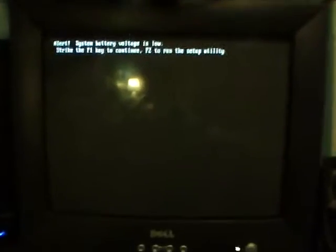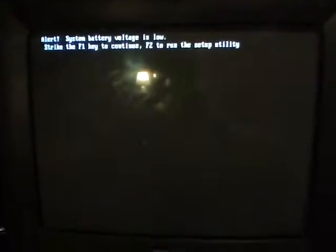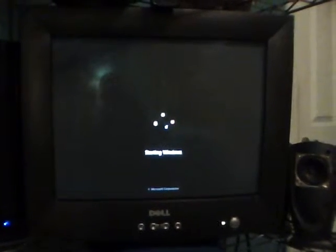Alright, it's starting up. That's just the battery voltage — it's low. Like I said, I don't have Windows XP on there. From the last video, I got Windows 7. I did some modifications on Windows 7 so it runs a little bit better for that PC, for my Dell Dimension 8400. And right there, I'm already on the login screen.